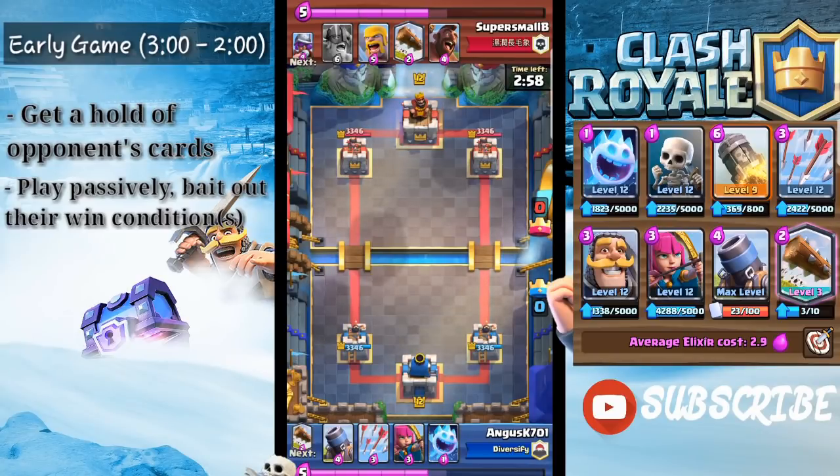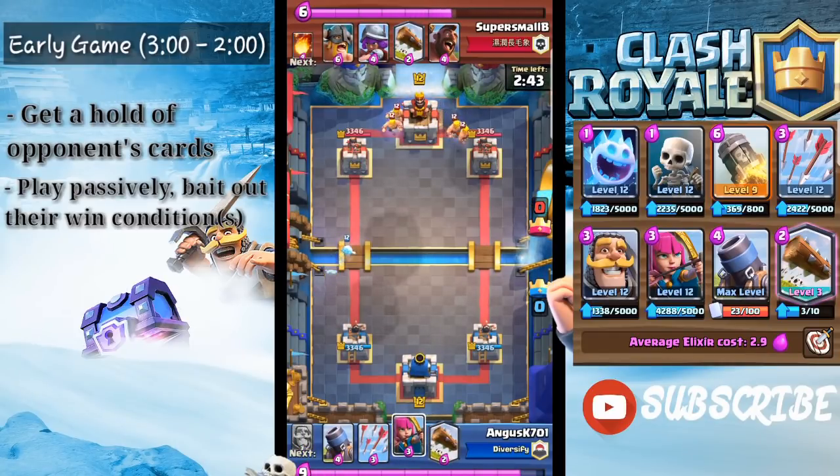If he has a Royal Giant, you're in trouble if you don't have your Mortar in hand — that's basically why you need to play this deck slowly. The optimal starting moves I like to make are usually Archers split at the back, Ice Spirit on the bridge, or Skeletons at the back.